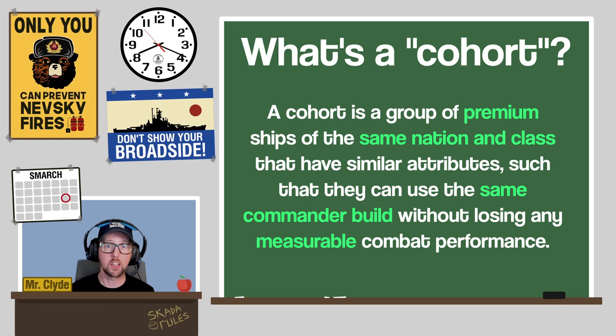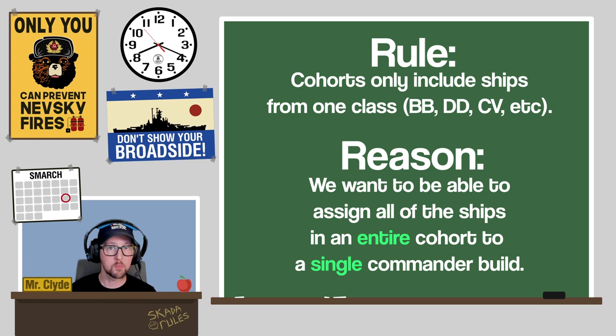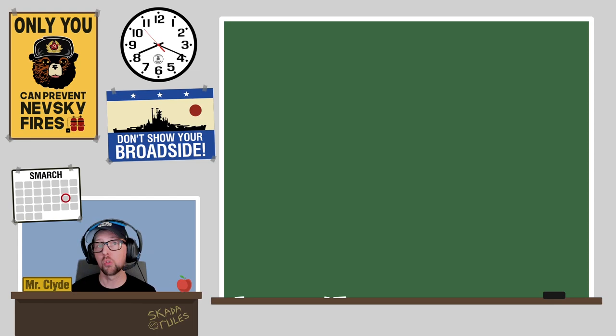Lastly, all ships in a given cohort have to be members of the same World of Warships class — battleship, destroyer, cruiser — not like Gearing class or Tribal class. Each class has a unique skill tree, and each commander can have one build for each class skill tree. We want to assign all ships in an entire cohort to a single commander build, so they all have to be from the same class.